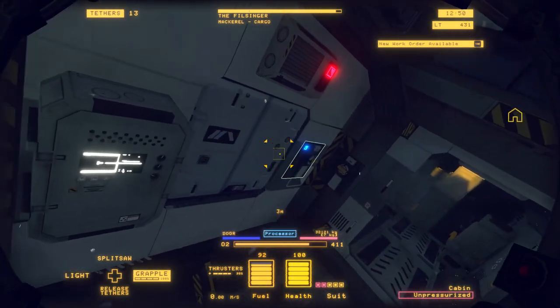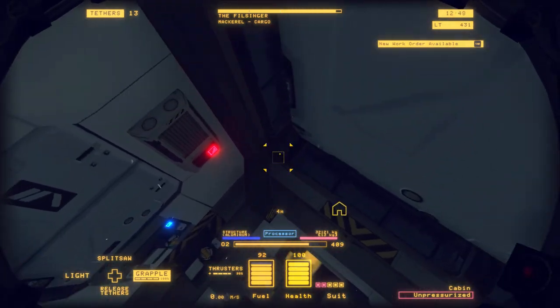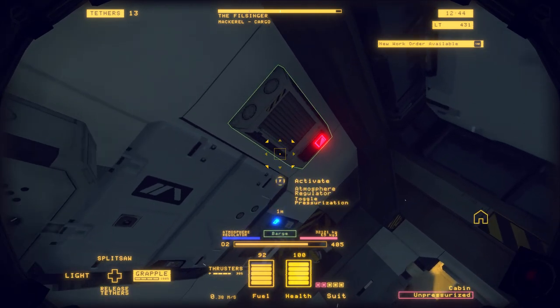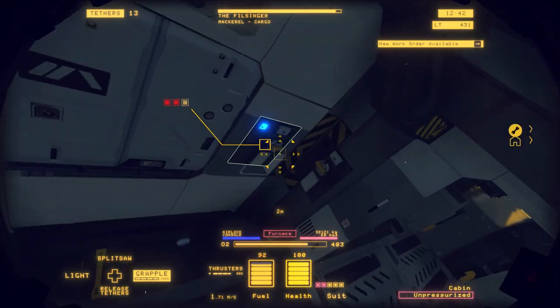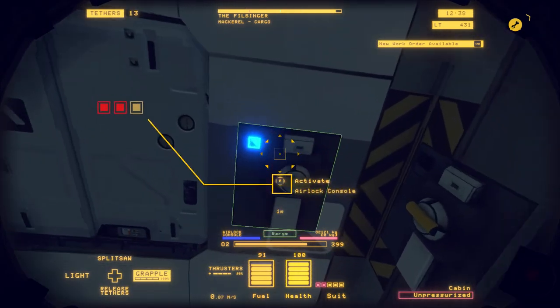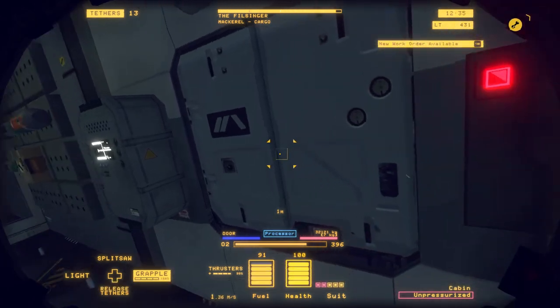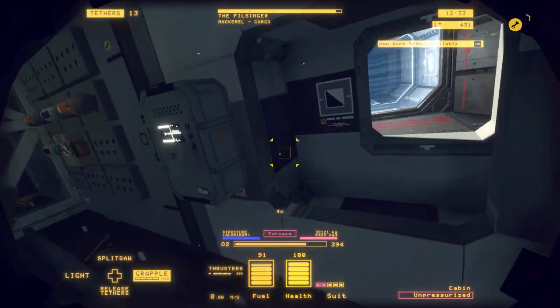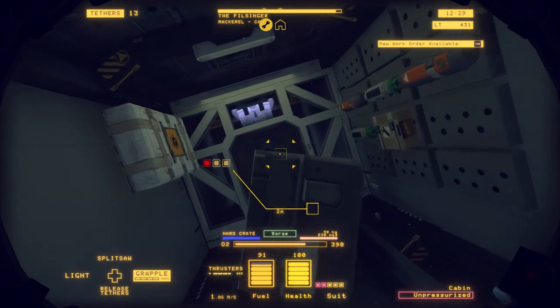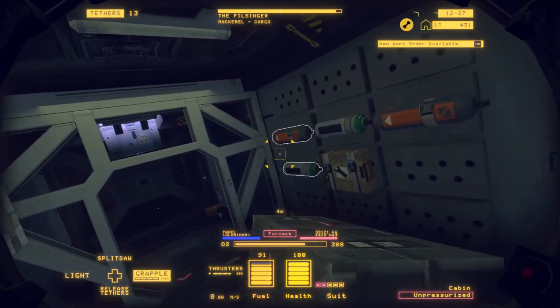Once you get inside the airlock — don't cut in from outside, obviously — once you get inside you want to hit the atmospheric regulator, and then once you hit that and the pressure is regulated, you want to hit the airlock again so it just opens up. I like to do that right away just so it's done.